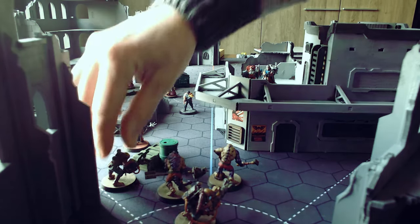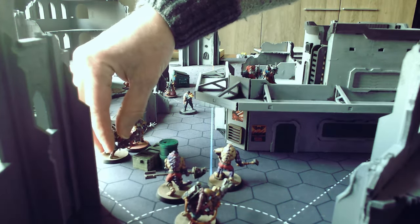First, you move your player token and you take your action, and then something happens, and then you justify how such a thing — however unlikely given the personalities or equipment involved — could possibly occur in the game world.